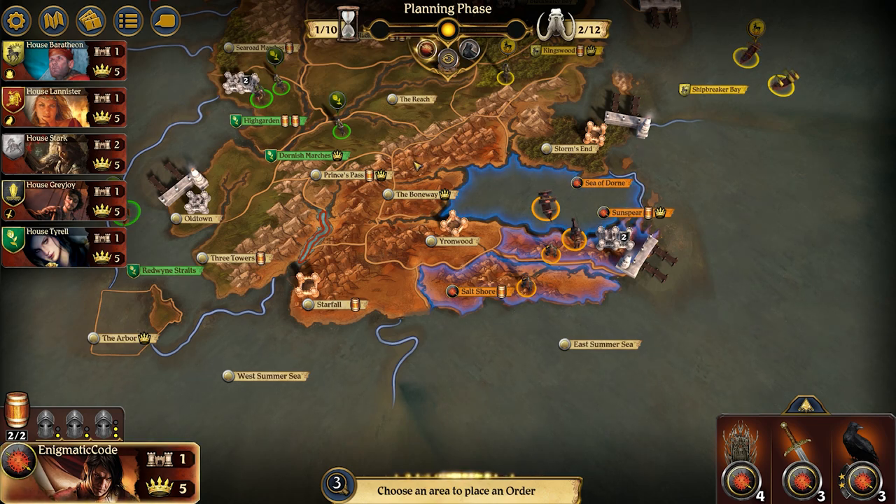For the early game as House Martell, you're really going to focus on establishing that core perimeter surrounding the Sea of Dorne. I would personally place a lot of value on establishing good relations with Tyrell, assuming they'll let you take Starfall. It gets a lot dicier if they don't. Otherwise, that will allow you to consolidate power in the Boneway and Prince's Pass without being raided by Tyrell, and you really don't have many other options to consolidate power other than Sunspear, where ideally you'll be mustering.